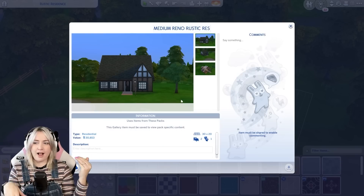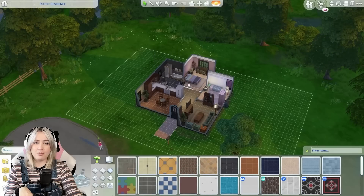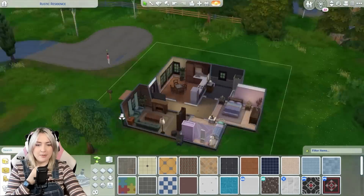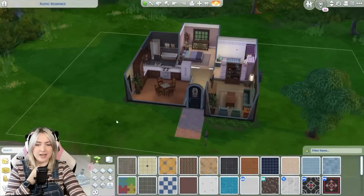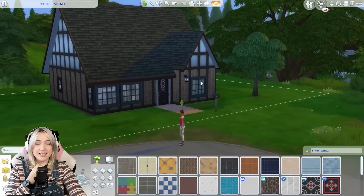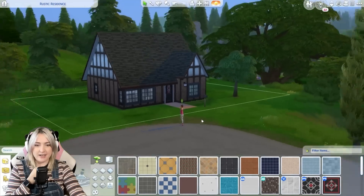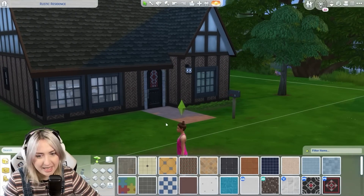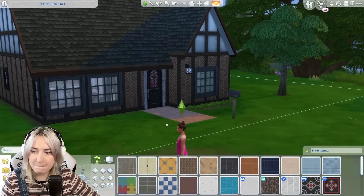I'm going to put this on the gallery as well - Medium Rustic Res. Still two bedrooms, still one bathroom, but now it costs 30 grand instead of a start home. So yeah, bit of a short video, but it's really interesting to see how much just a small change - or a big change - can go, probably just changing the shape and layout of the house. That layout left a lot to the imagination. I love you all so, so much and I will see you in the next one. Bye, bitch.